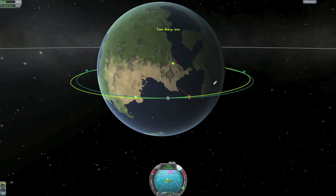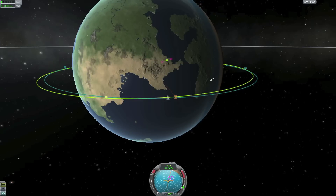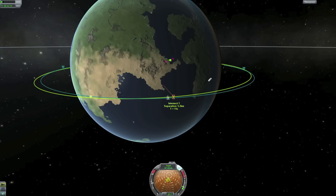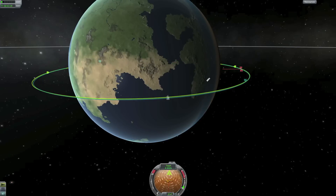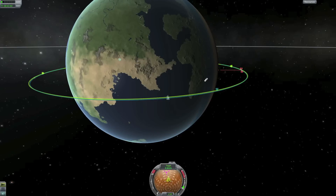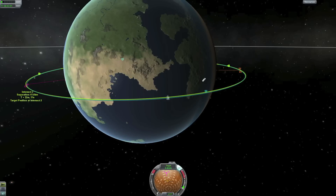Now I'm going to start my approach. First I will stop my relative speed to the target, taking it all the way down, getting it as close to zero as I can. This makes it a lot easier — you don't have to think about where you're pointing or what direction your orbit is. Now it's about zero and we're at five kilometers.